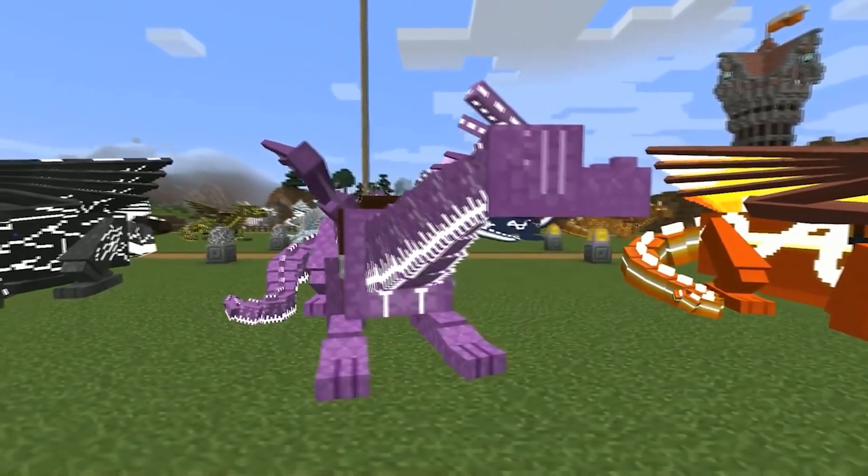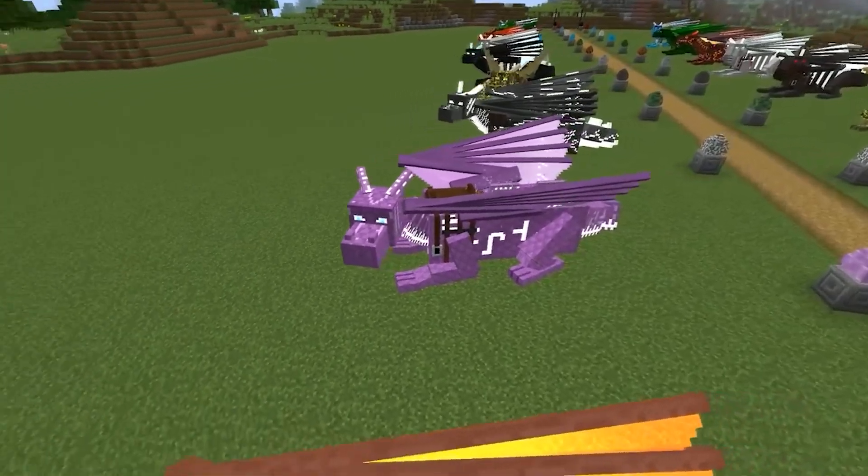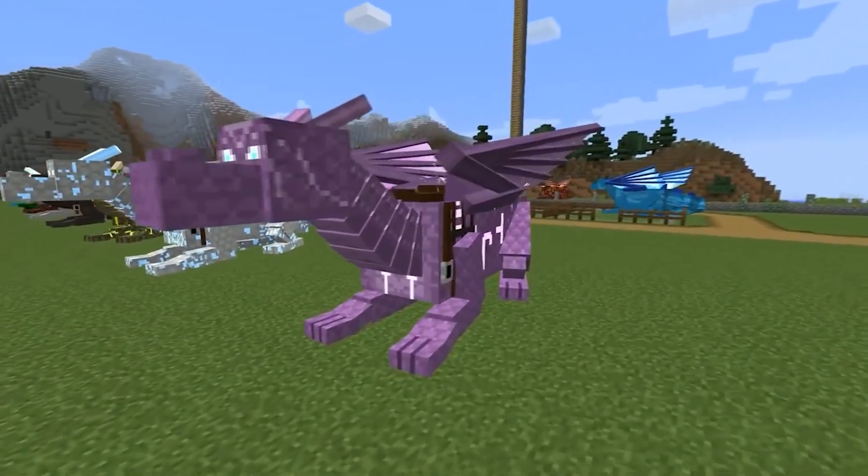Charming dragons are very similar to each other, but the boys have bright white glowing patterns on their necks, heads, and tails, which the girls have very dimly — barely noticeable.